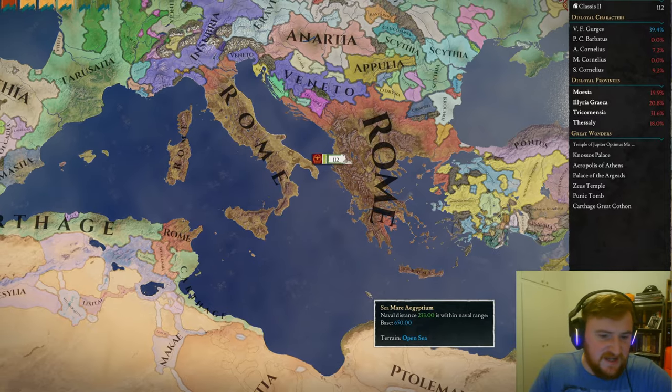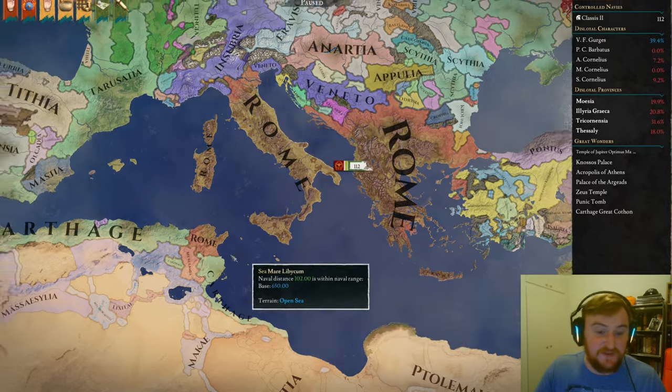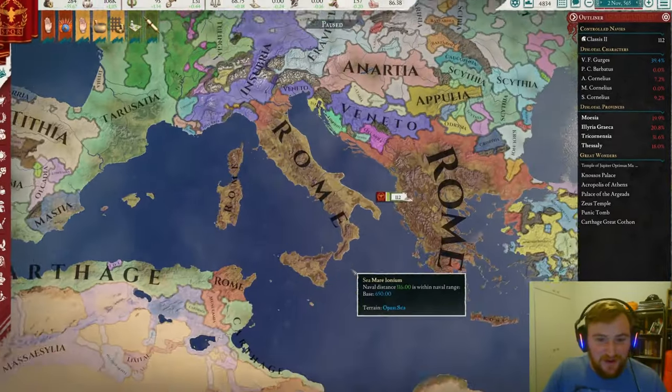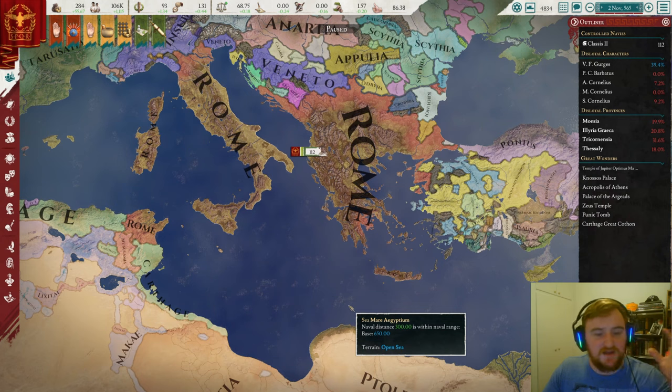Here we are back as Rome, where last time we did absolutely destroy the city of Carthage. If you've not seen that video, go and check it out. But today we are going to be going with the main consensus on the last video, which was to go north into the savage Gauls. I can't wait for this one.